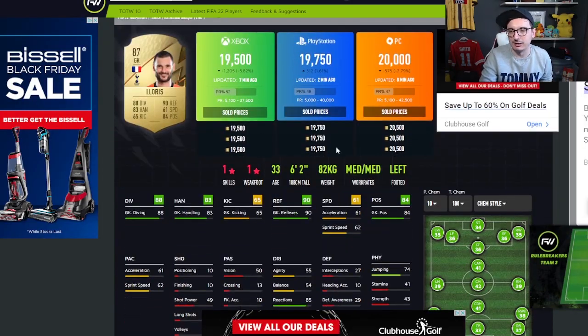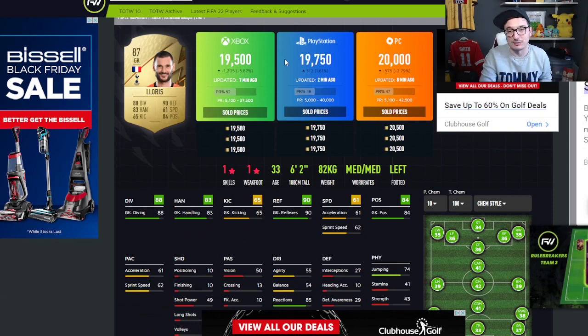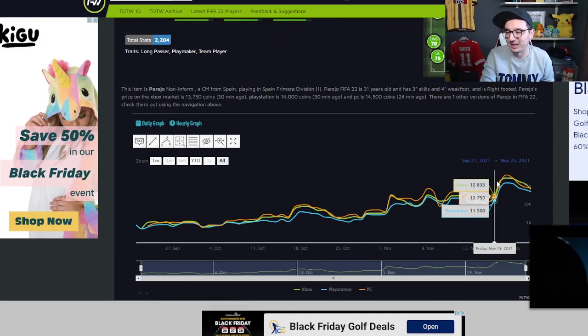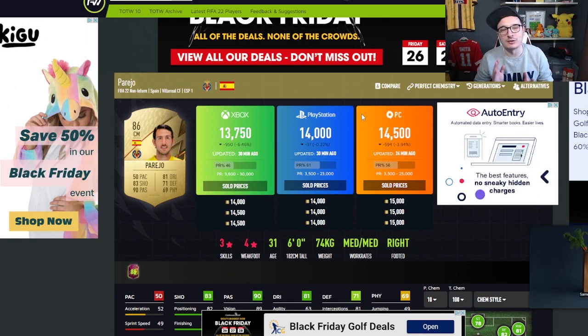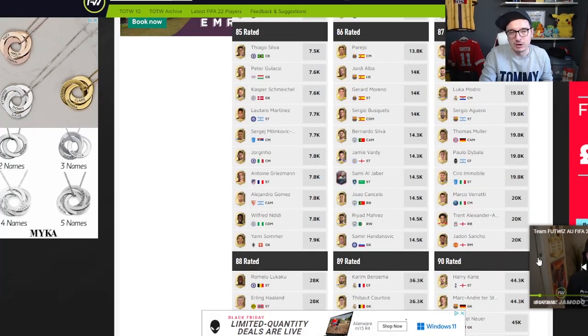Other cards to look at: an 87-rated Hugo Lloris is at 9,500 right now. His high recently has been 25K, his low has been 17.5K. He's not far from his low — I expect him to get there again tonight. Also check Perejo. All these cards, just check their graphs on Footwiz — it is that easy to make coins. Buy one of each piece of fodder and stick them in your club, or if you're willing to, put 50 in your trade pile. It is free coins, easy coins, and you will make a profit.